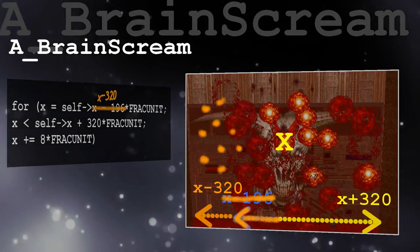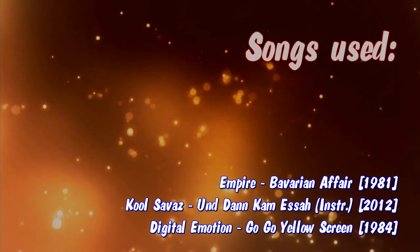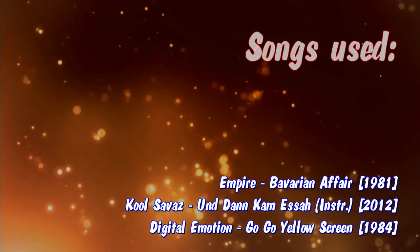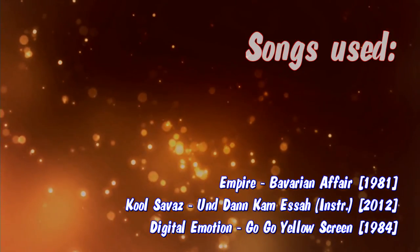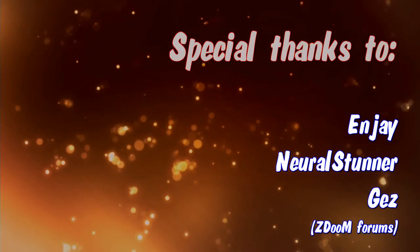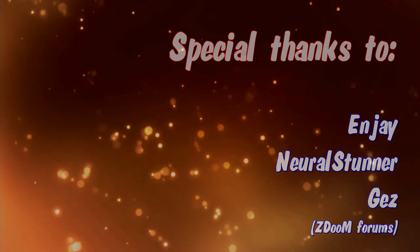Where is this goof up coming from? Well, who knows. But that person probably figured out that 196 does not cover enough of the end boss and changed the number of one of them, leaving the other one the way it was by accident. Whatever the reason might be, thanks to the guys over at the ZDoom forums for figuring that out. You rock!